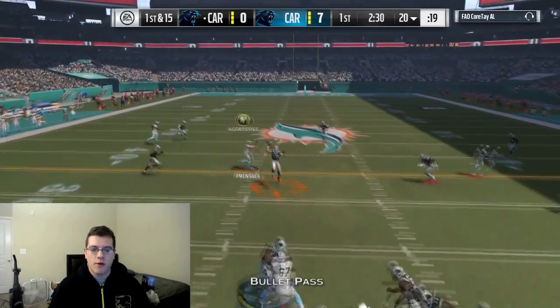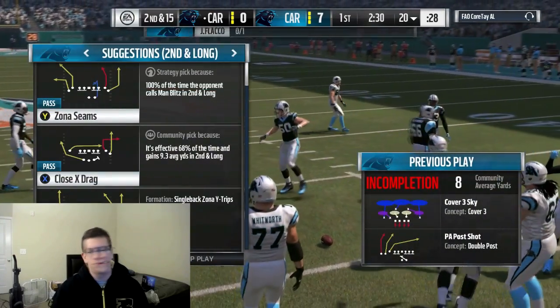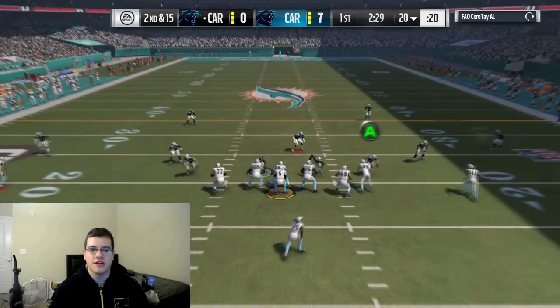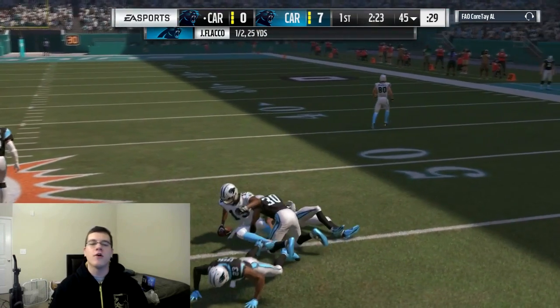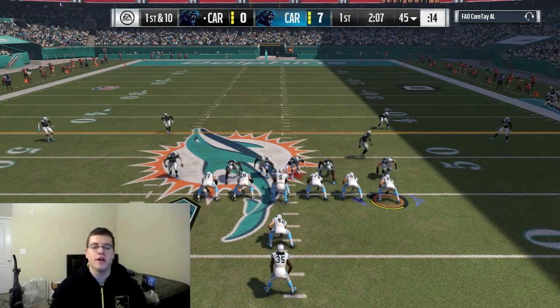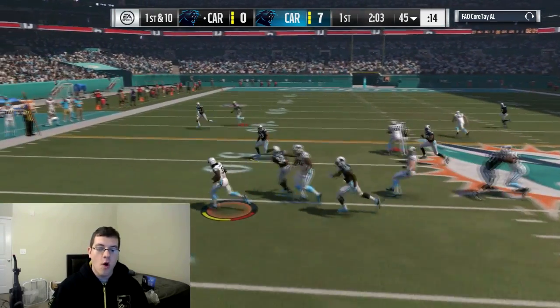He is up seven to nothing and we're gonna throw it — almost threw an interception down the middle. We gotta play smarter than that. This guy got an early advantage in the game. Second and 15 — I need to get myself going. There we go, Brandon Marshall getting the grab for the first down. We're moving down the field, we just need to get some good runs.